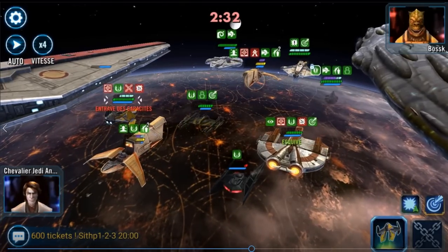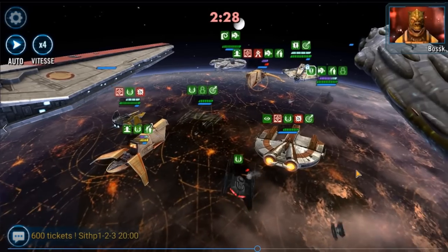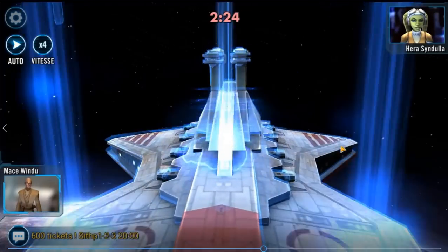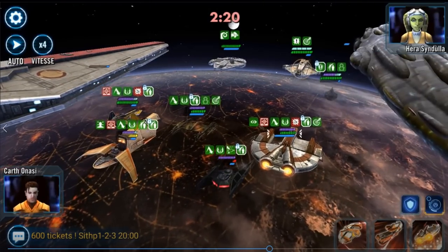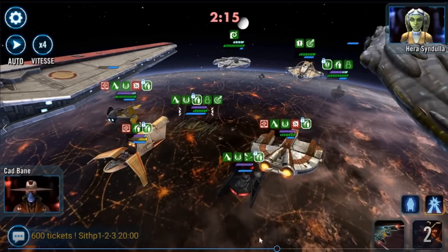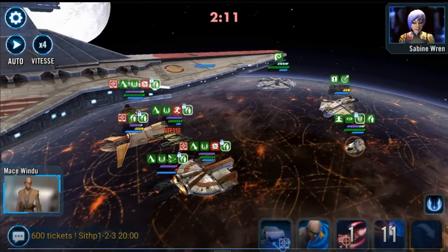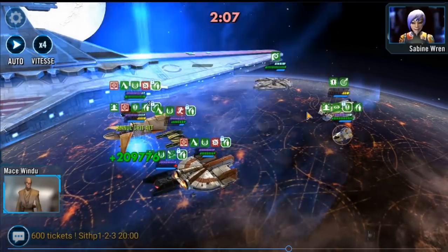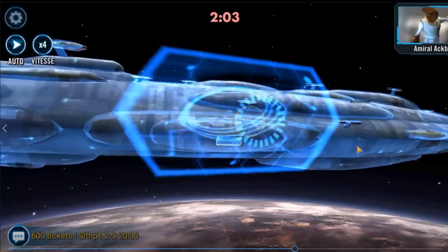Classic Rebels doing classic Rebel stuff. And the Slicer also does a ton of damage. Now that I can just use the ultimate, I feel pretty safe, because that protection is undispellable, so Falcon can just blow through. I can just keep protecting my Houndstooth. Feel pretty good.